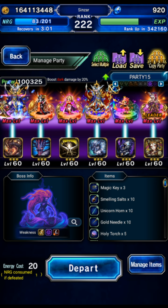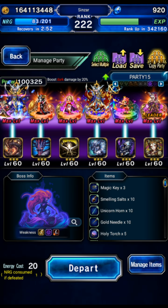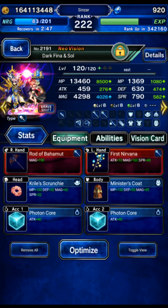The boss does physical water damage, magical light damage, and a 60% imperil. So we're going to be using this team, and here's the setup we're going to be doing.